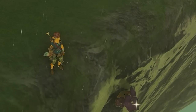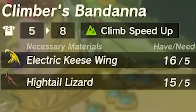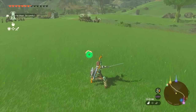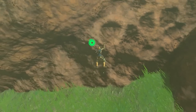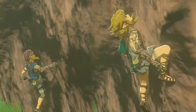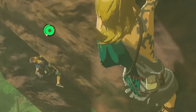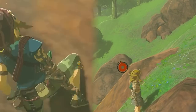To upgrade to level two, which is where you'll get the set bonus, you need 15 electric Keese wings — farmable in the desert area — and 15 Hightail Lizards, which you can find by chopping grass in the middle of Hyrule Field. The set bonus lets you consume less stamina when climbing. You can do jumps without losing as much stamina as normal, so you can climb faster without worrying about stamina being drained.